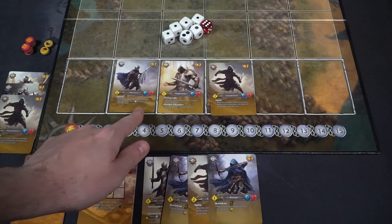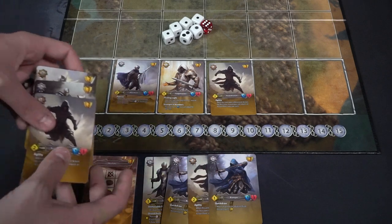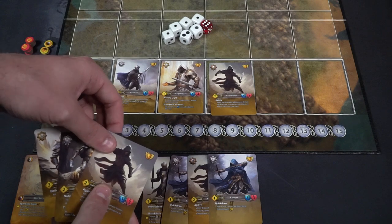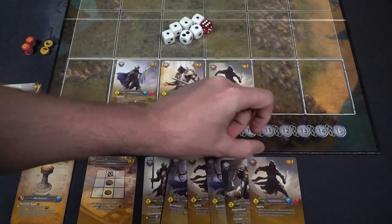Phase one is Recruit. That's where you'll be able to deploy a number of value from your reserve to your command, and that number is based on how many units are on the field. So if I have three units on the field, I can take that value from my reserve and put it into my command zone. I could choose a three unit, or a two and a one, or three ones if available. I'll take the two and the one and put it into my command zone.